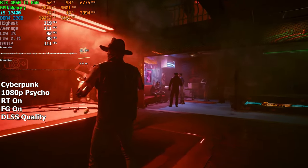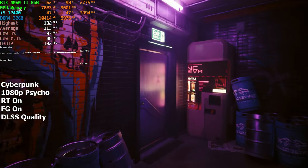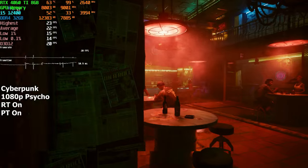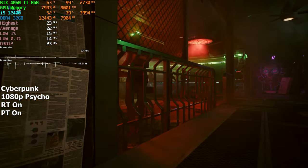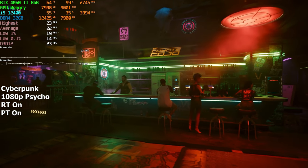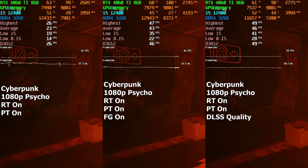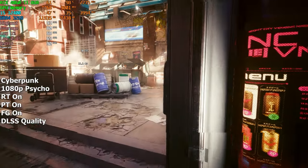But what about path tracing? Can we still achieve 60 plus FPS while having it enabled as well? Without any sort of upscaling or frame generation, we can't even get above 30 FPS. On top of that, I also started noticing some frame drops and microstutters, which is to be expected because 8GB of VRAM is not enough for these kind of settings. Since our FPS was so low, neither frame generation nor DLSS were able to get it up to 60. But thanks to the combination of the two, we managed to get around 80 FPS on average.